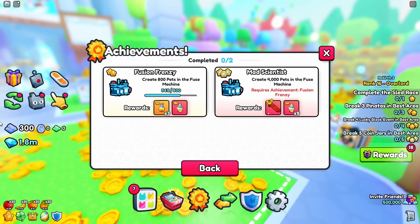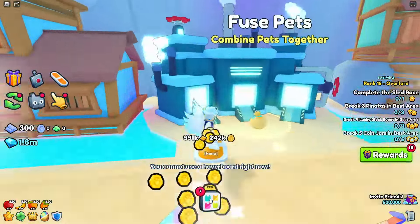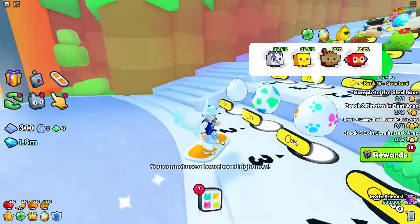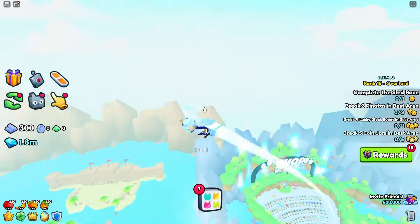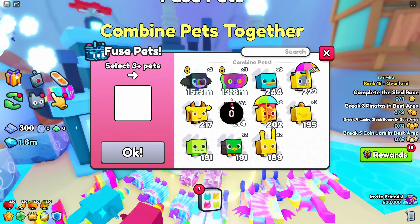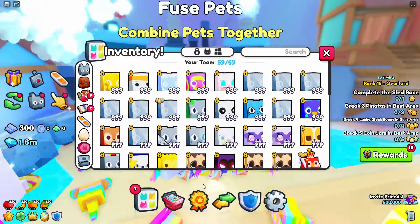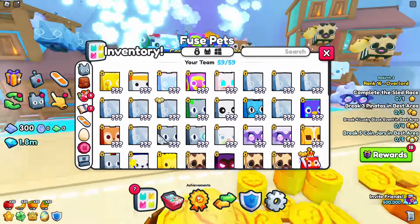Create 800 or 4,000 pets in the fuse machine is grindy since it's 4,800 pets total. The easiest method is to get rainbows of the weakest pet from around egg 7 or so - anything before that is too low power to fuse. Come to area 28 and fuse three pets at a time to save your supply. Whatever pet you get from fusing, you can use that output next so you don't keep burning through your starting pets.